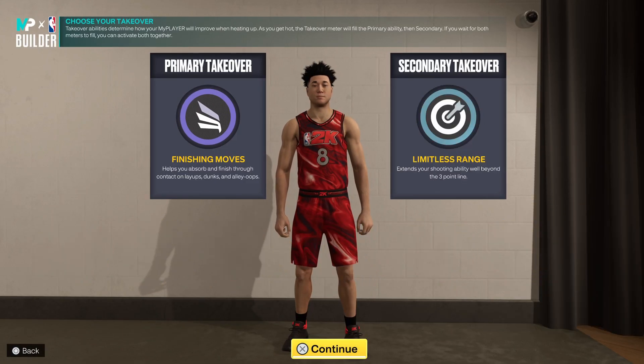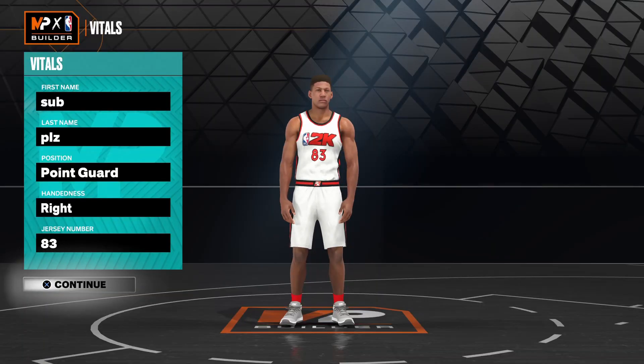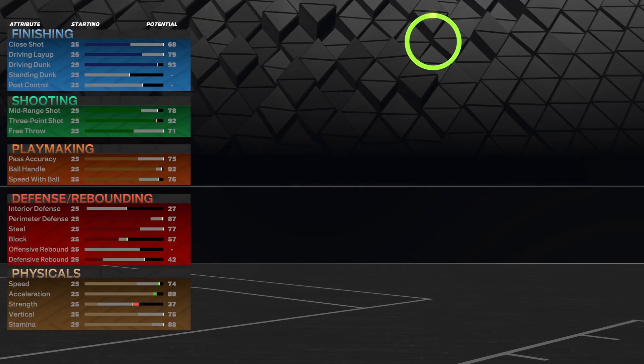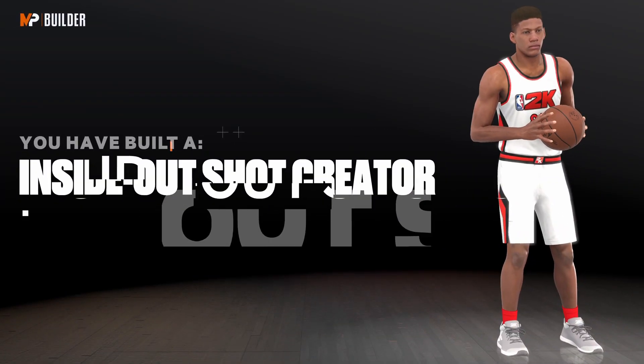For takeovers, what I should have gone with is finishing moves and then limitless range — I think I just equipped a shot-creating takeover by mistake. These are the takeovers I'm going with, and that's pretty much how you make this beautiful build. If you're on current gen and want to make this build, you're going to want to go with the exact same position and body settings — the only thing that changes is how you upgrade the attributes.